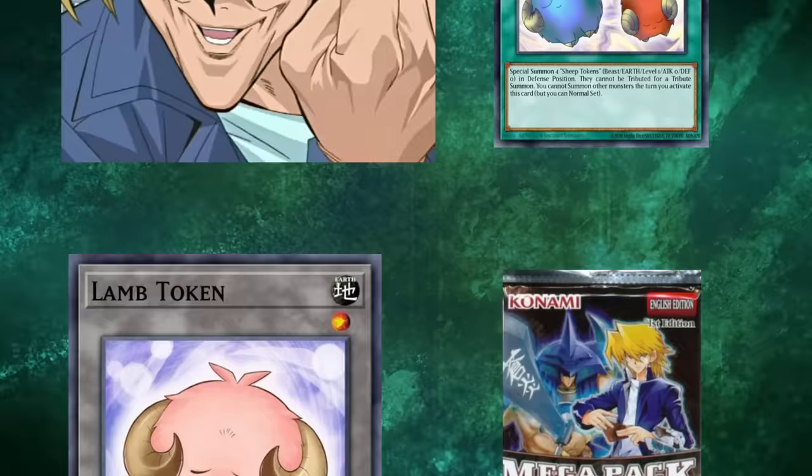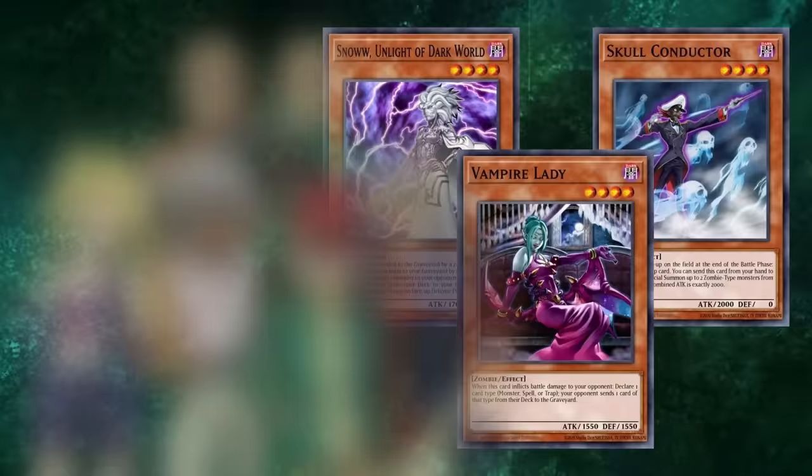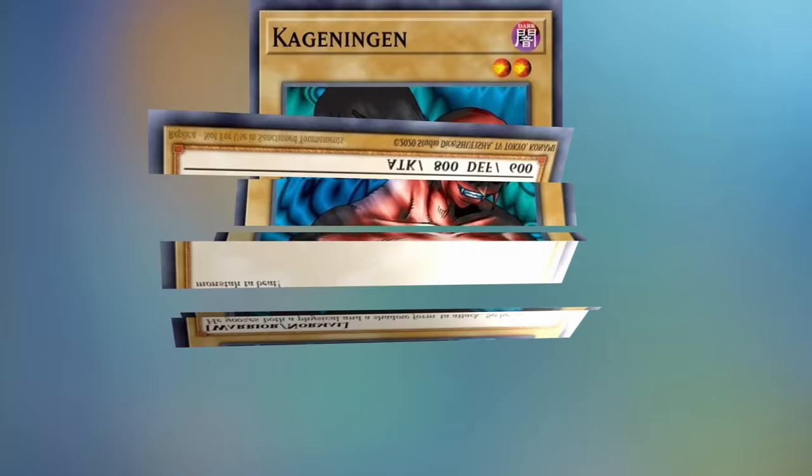The Mega Packs included a wealth of cards used by anime characters like Joey Wheeler, but also cards from notable opponents: Mai Valentine, Marik Ishtar, Rex Raptor, Bandit Keith, and the Paradox Brothers. They also threw in some Halloween-y cards to fill out the rest of the pack, probably because of the October release date, but also could be a reference to Joey's duel against Bonz in the Arena of Lost Souls. But enough context — let's get into the cards.